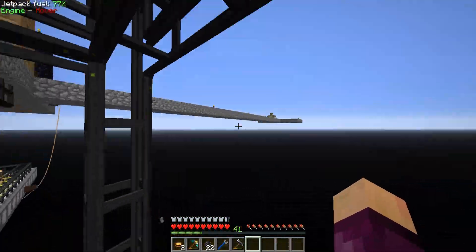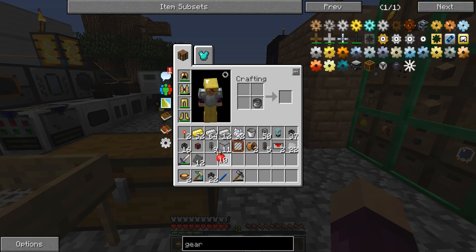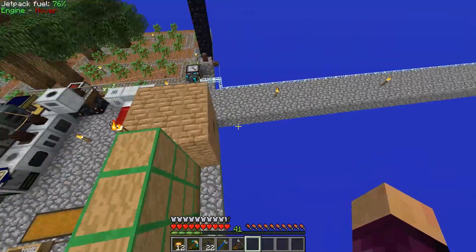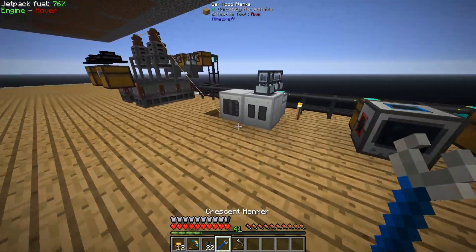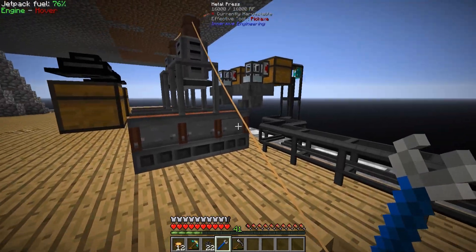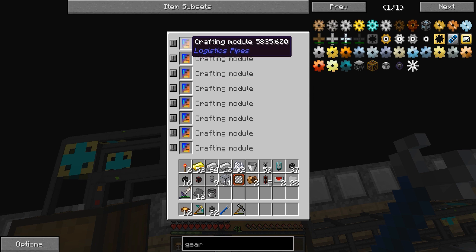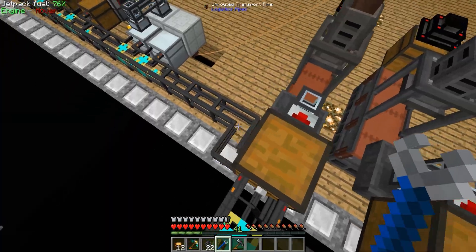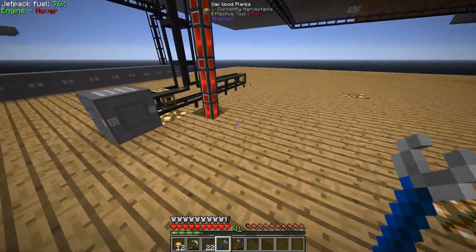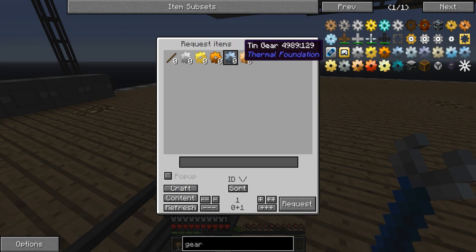Let's quickly make some applesauce — I believe the pot is in a chest up here. What I want to work on now is automating some slightly harder crafting recipes. Last episode we looked at basic crafting recipes, and while putting down all the pipes I set up an example of a basic crafting recipe with the metal press. In this chassis pipe we have a few crafting modules set to make specific gears — iron, gold, tin, copper, and bronze.